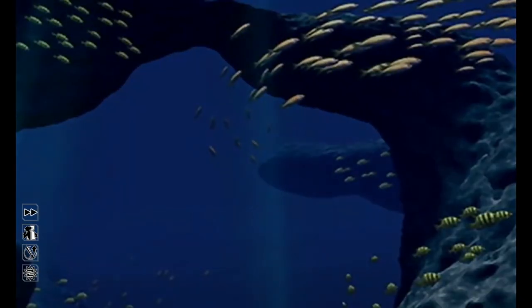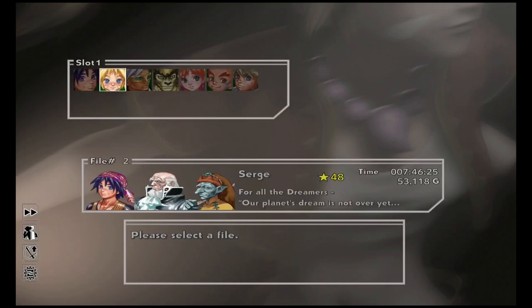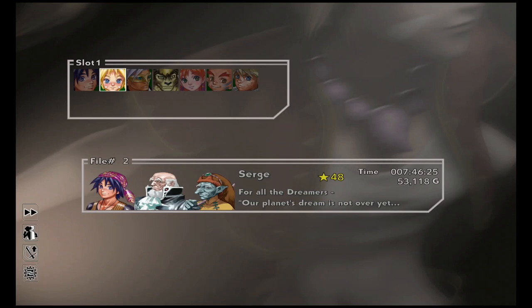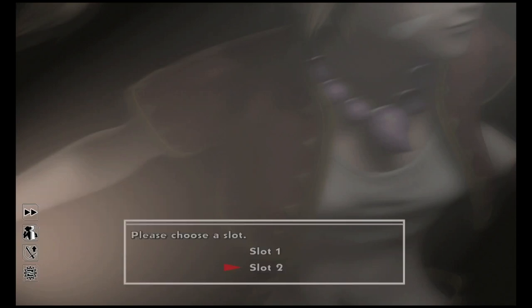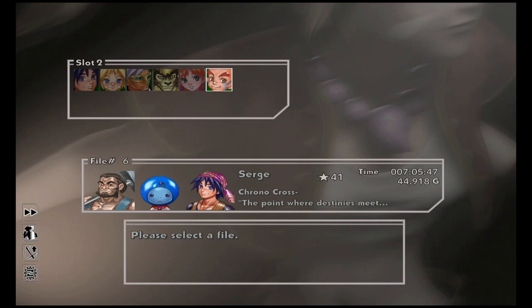Now we're doing our first Continue Plus — we'll be doing about 10, some quicker than others. Press any button, go to Continue, and load your cleared save. You'll get the option for New Game Plus or Continue Plus — choose Continue Plus. Load your last critical save — critical save number six, which should be level 41 at Chrono Cross: The Point Where Destinies Meet.